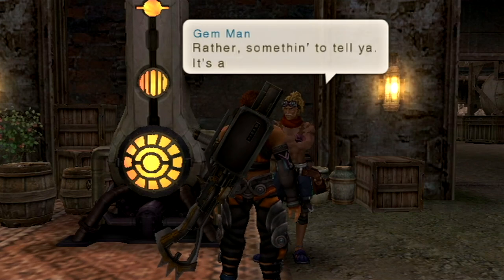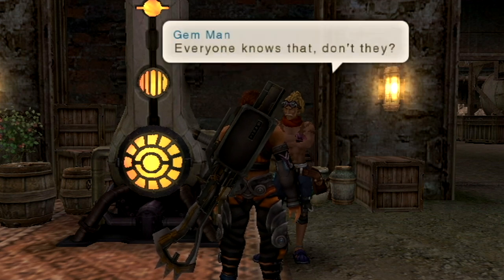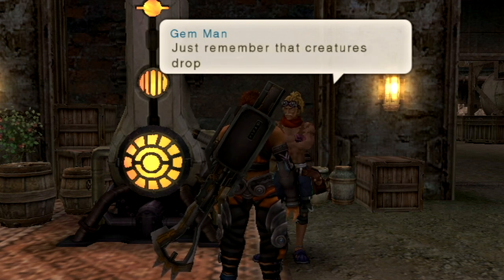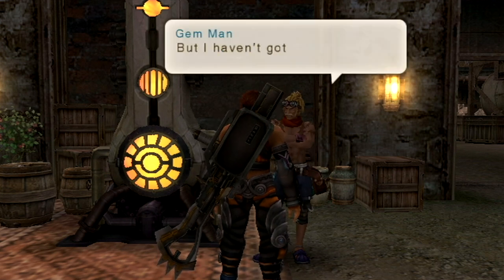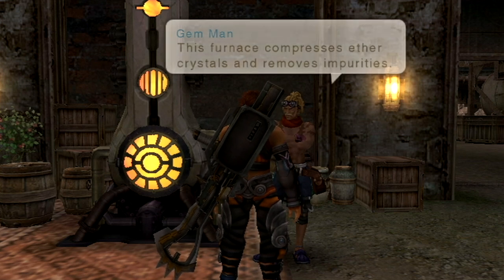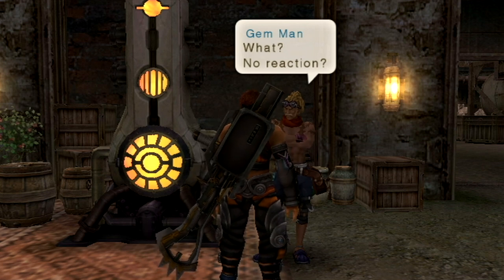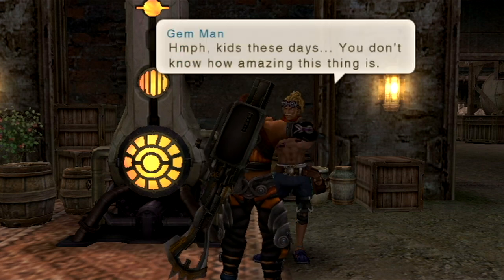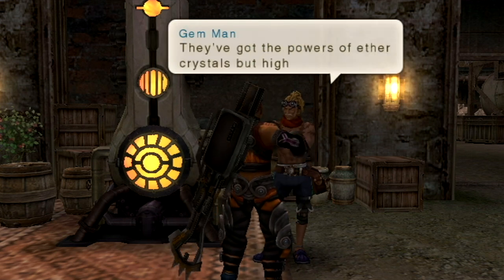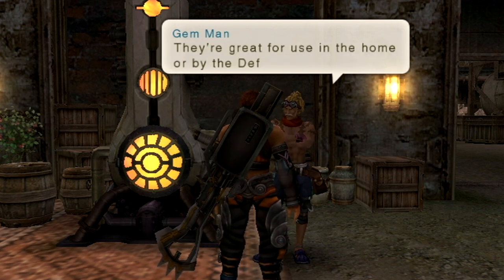An NPC greets us and explains gem crafting: when creatures die, they leave ether crystals behind. This furnace compresses ether crystals and removes impurities — you use it to make ether gems. We've already played around with this because Desiree gave us a few. You can put gems in slots on your armor or weapons. They've got the powers of ether crystals, but highly condensed, giving you all sorts of powers — great for use by the defense force.